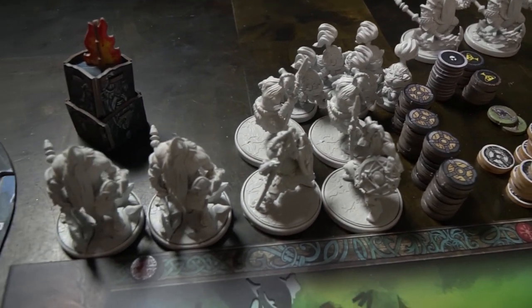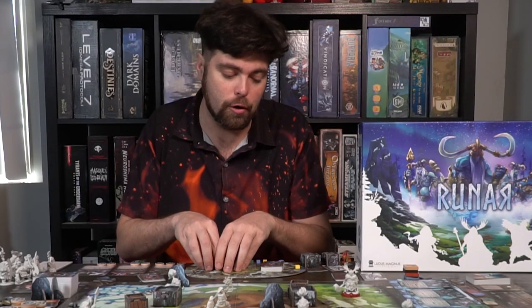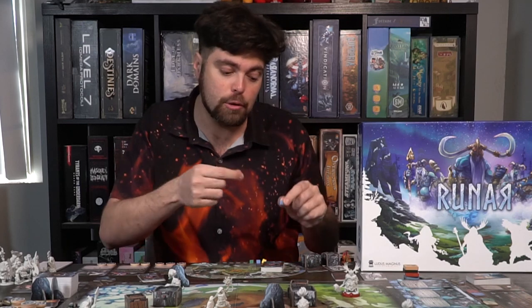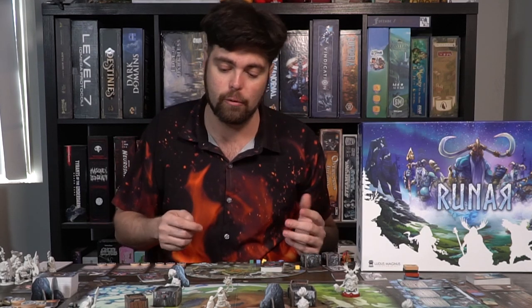Each warrior gets about 10 cards for their deck. You'll select your board and place your strength, instinct, and agility tokens down the bottom of the board — one of each. On the left-hand side for the rune trackers, you start with a yellow and a blue token placed on the zero spaces.